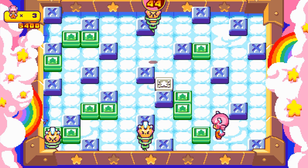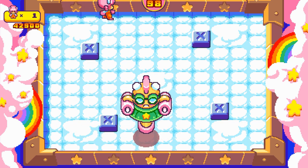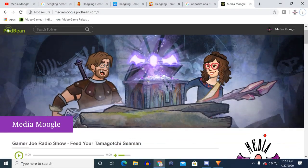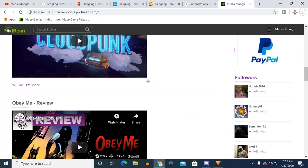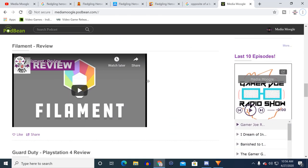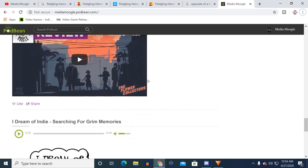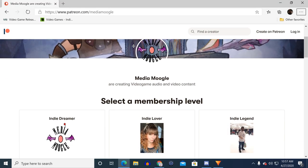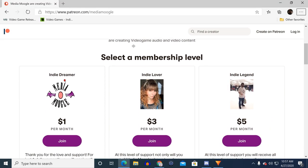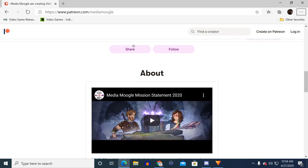When push comes to shove, this is a game that you will absolutely want to check out, particularly if you are a fan of old-school arcade-style puzzle games. For more information on Pushy and Pulley in Blockland and all of our other content, head on over to MediaMoogle.net, where we have some great podcasts like I Dream of Indie for you to choose from. If you've enjoyed our video content today, please consider helping us by pushing the subscribe button below. You can also head over to Patreon.com/MediaMoogle, where we have three wonderful tiers currently, or do a one-time donation in the link below should you wish. Thank you so much for watching MediaMoogle.